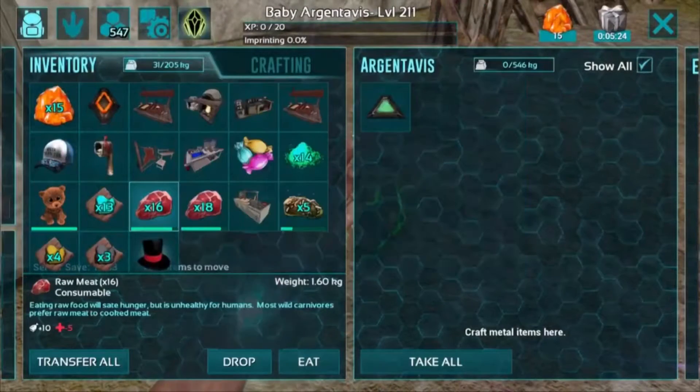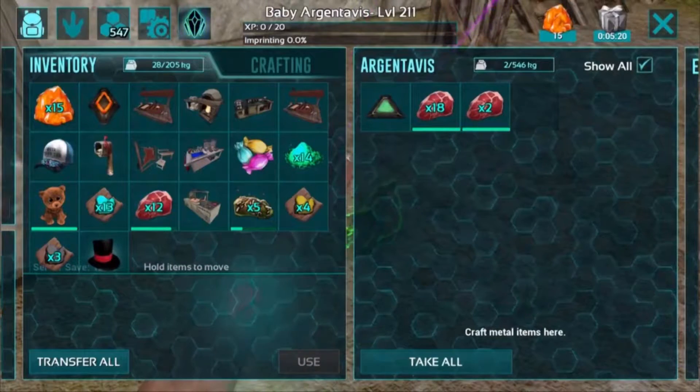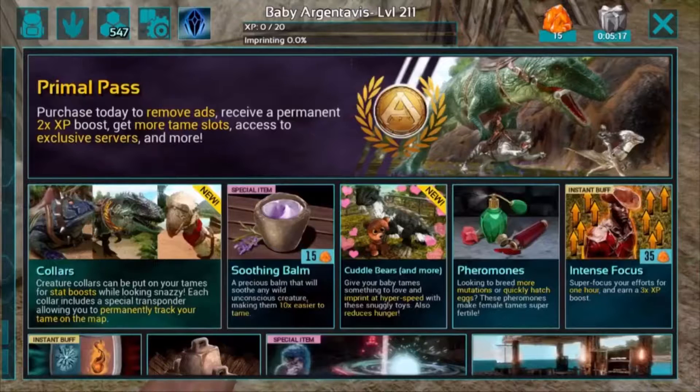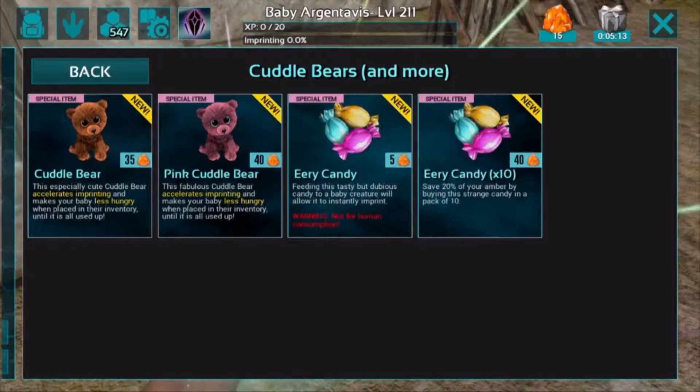So I'm going to go ahead and actually purchase the brand new eerie candy just for this little guy. Before I forget, I also want to deposit some raw meat for it — I want to make sure it actually has some food. For the eerie candy, you can go ahead and go to its shop menu, and under Cuddle Bears and More, you click on right there — there's the option of purchasing eerie candy.